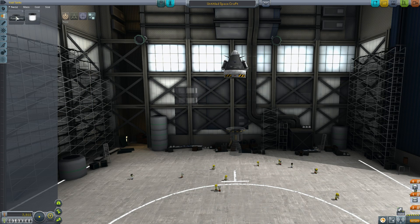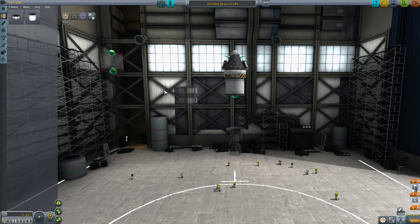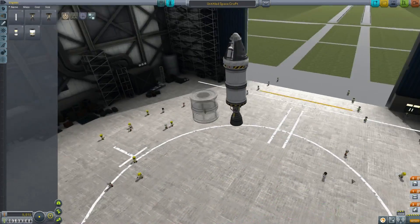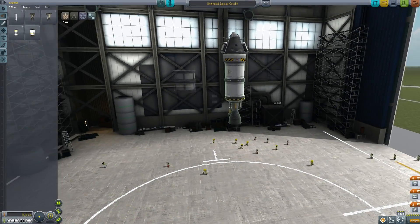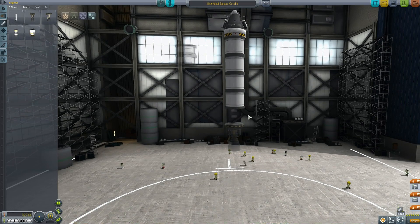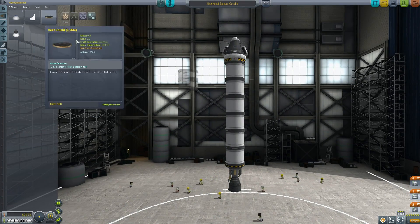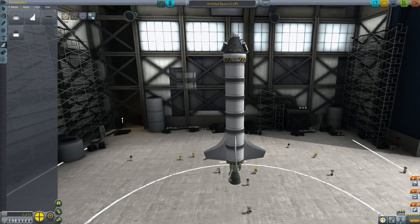I'm going to get rid of these small tanks and use bigger fuel tanks because we can. We don't have any engines that will help us get to space here. Let's make it six tanks long — that should actually get us into space, I'm hoping. Then we'll put little fins on the bottom. We're going to use surface attachment and you want to do this symmetrically. You can press the X key to cycle symmetry modes. That's four-way symmetry, which should keep the rocket pointed the correct direction.